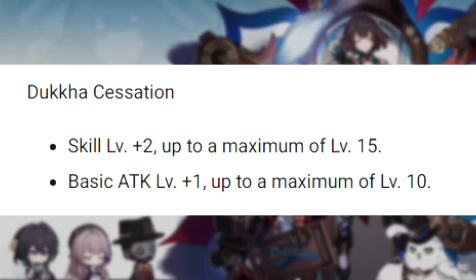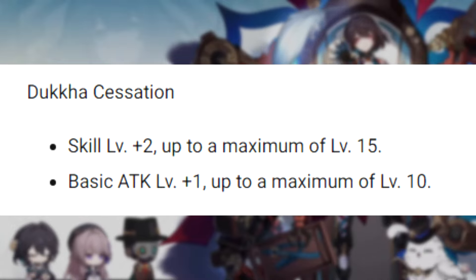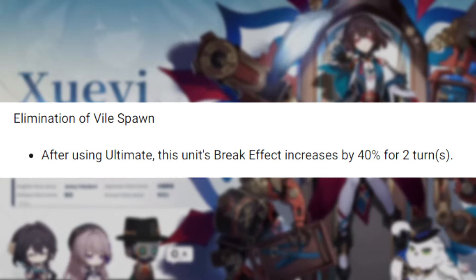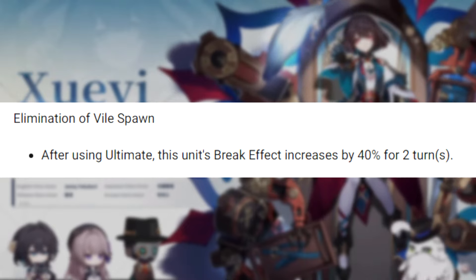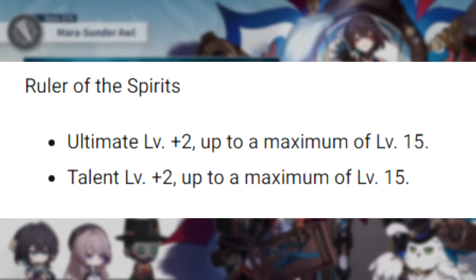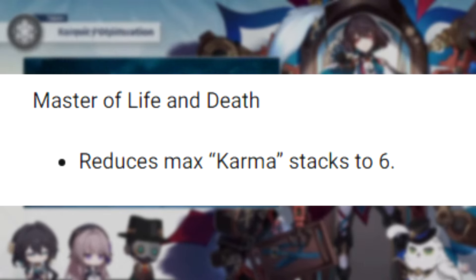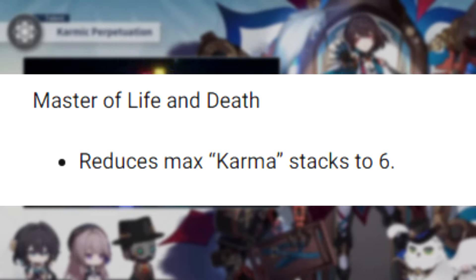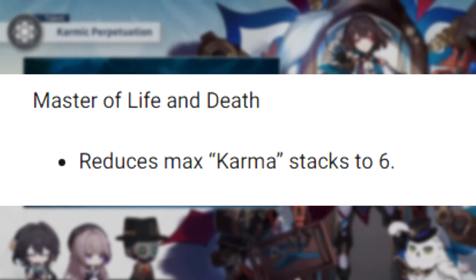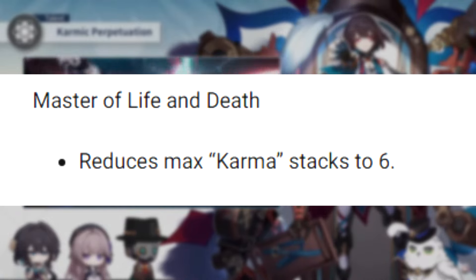E3 is just going to increase the level of your elemental skill by two and your auto attacks level by one — kind of meh. E4 is going to increase your break effect by 40% for two turns after you use your elemental burst, which is very, very good because break effect is super good on her. E5 is going to increase the level of your ultimate and your talent by two, which is also very good since they're both big sources of damage. E6 decreases the stacks needed to launch her follow-up attack to six — down from eight — so you'll launch more attacks, more damage, more weakness break, more everything.